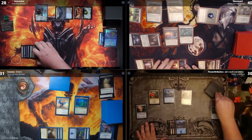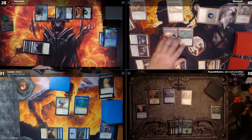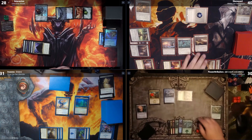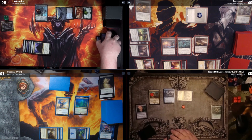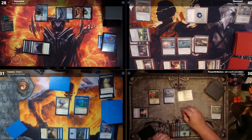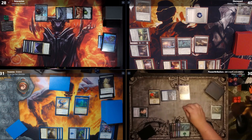Untap, Kelpie Guide untaps. Draw. Play a Forest for turn. I'm going to tap Magus Lucia Cane — float two colorless. Her ability says the next X spell I cast, I get to copy it. I use one floating mana to tap Magewright's Stone to untap Magus, do it again — floating two more. Then I tap Kelpie Guide to untap her and do it one more time. I now have five floating colorless and three instances of her ability stacked.